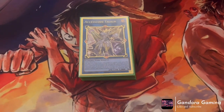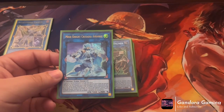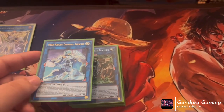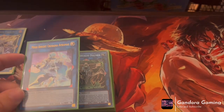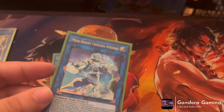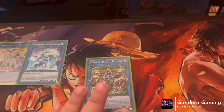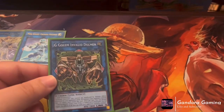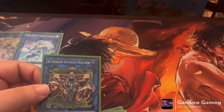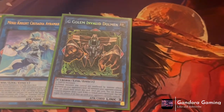Now the extra deck — nice and quick. We are playing one Access Code Talker because it wins games. We're also playing one Mekk-Knight Avramax. We play it for two reasons: one, he's not bad with IP Masquerena — making them unkillable by card effects and battle is solid, and his link arrows are advantageous. He also gets better in this deck. We play him as our other Link 4. I didn't have space for the other G Golem Link 4, and sometimes you won't have access to the big guy, so I still want to end on a board.